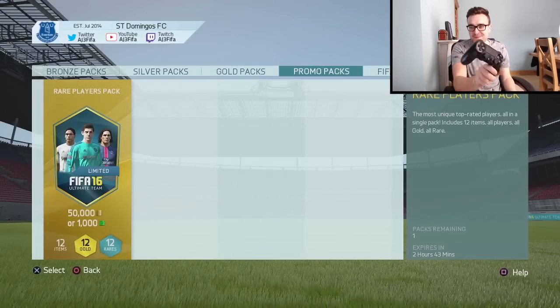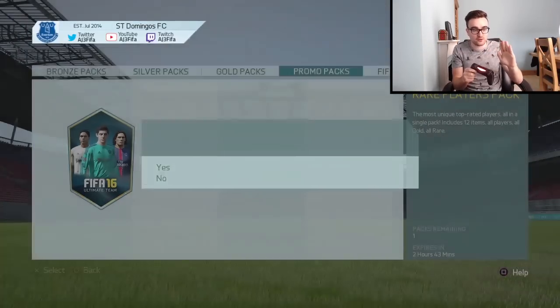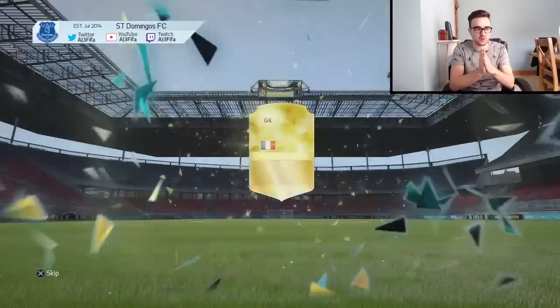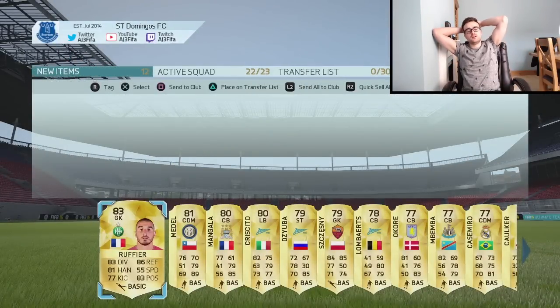Okay, pack number four. As you can see, I'm now over on my PlayStation, because I ran out of accounts that have got FIFA points on my Xbox. Come over to my PlayStation - we can't pack a legend, but hopefully we can pack a sick inform or just anyone actually incredible. 1,000 FIFA points once again. Come on EA, give me something sick. What's it going to be? It's not even Loris - it's Rufia. Oh my Jesus Christ. What is my pack lock?